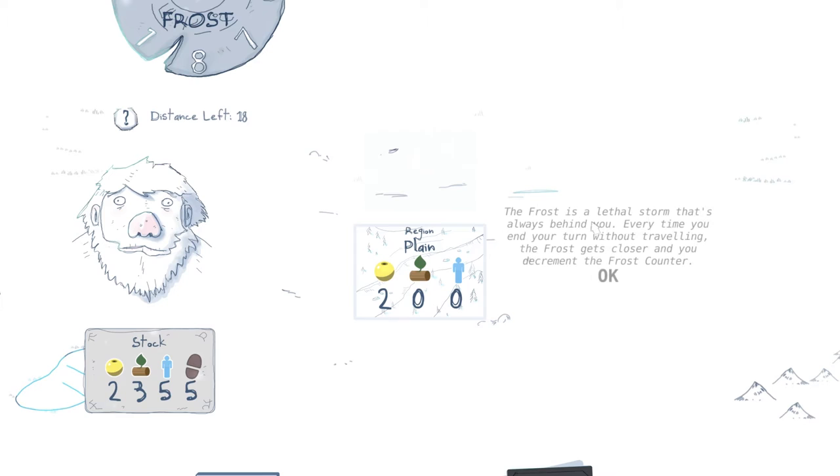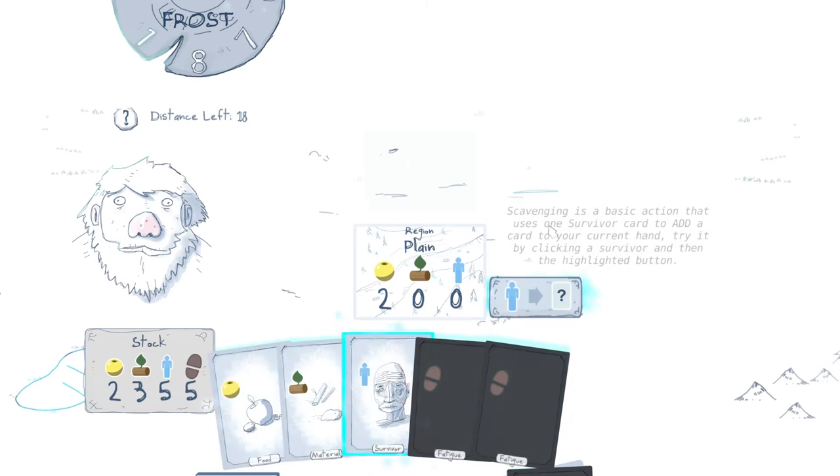The frost is a lethal storm that's always behind you. Every time you end your turn without traveling, the frost gets closer. Okay, so there's the frost — it goes down from eight, or possibly eighteen. You decrement the frost counter. Every time you travel, you outdistance the frost and add one to the frost counter. In a normal game, you lose when the frost counter reaches zero. In this tutorial, you won't.